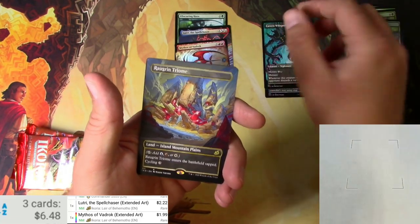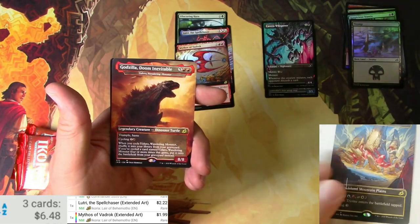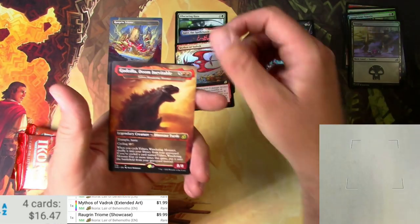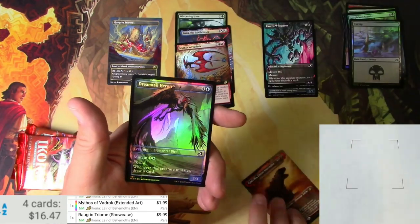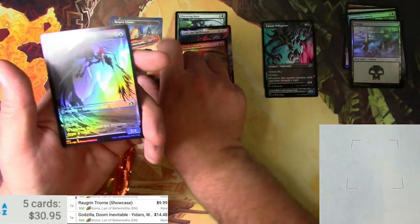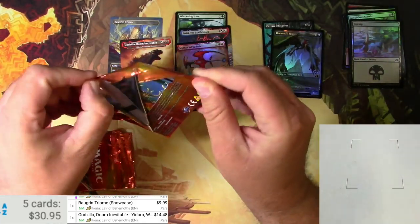A couple bucks each — Archipelagor was like two bucks, 2.22 — and a Cavern Whisperer. And a Roar and Triumph for the extended art. Ooh, there's a Godzilla — very good pack right here. Roar and Triumph: $9.99. Here we go — Godzilla Doom Inevitable and a Dreamtail Heron. $14.48. Very cool first pack.